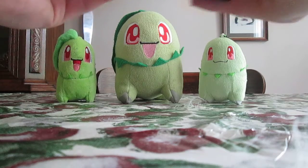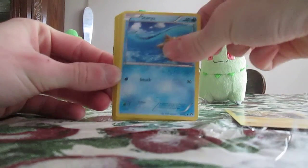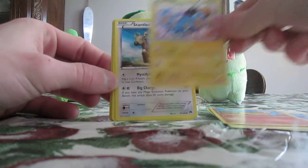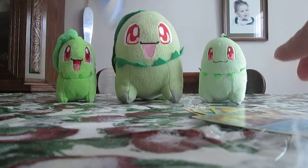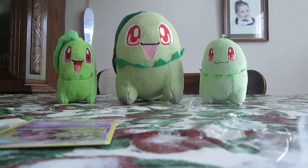At least I got a Rare Reverse Holo Rare. Hopefully I'll get something good in this pack. We got an Octillery, Staryu, Blitzel, Numel, Shinx, Stantler, Puzzle of Time, Bursting Balloon, Slowbro Reverse Holo, and a Drapion. That was just trash.